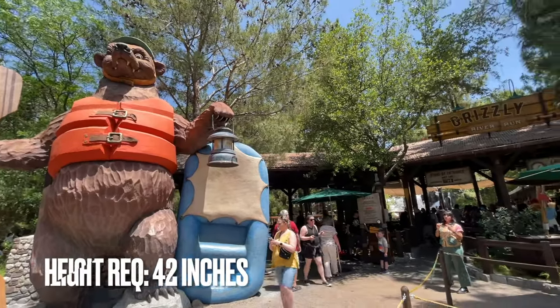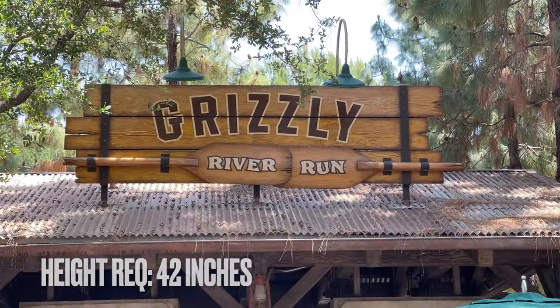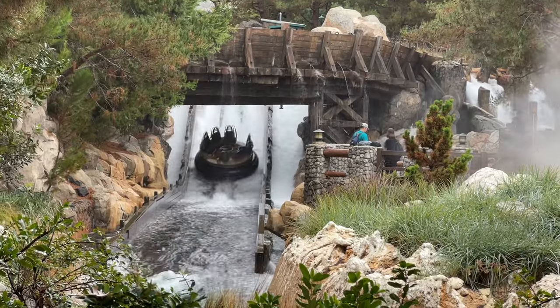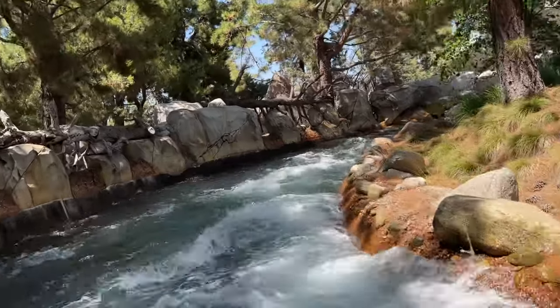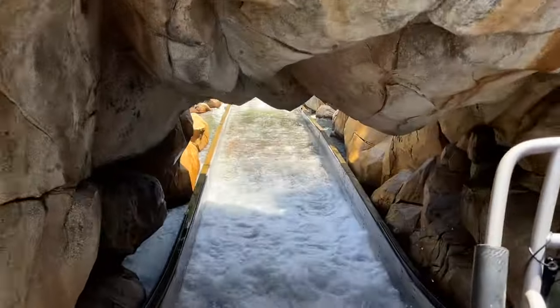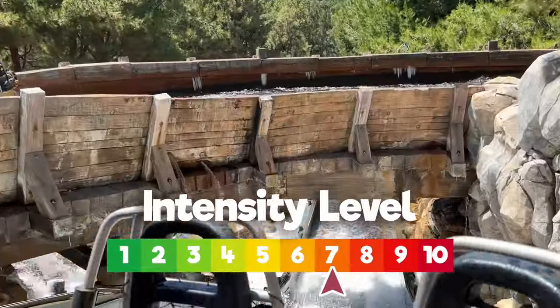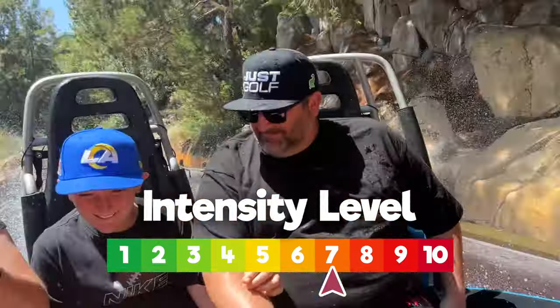Moving on to those rides with a 42-inch height requirement, the first is Grizzly River Run. This is a water ride and is Disney California Adventure's Splash Mountain equivalent. The ride isn't nearly as long and has minimal theming. There are two notable drops, though the intensity rating comes mostly from the final drop and the adrenaline-pumping fear of whether you're about to get completely soaked.